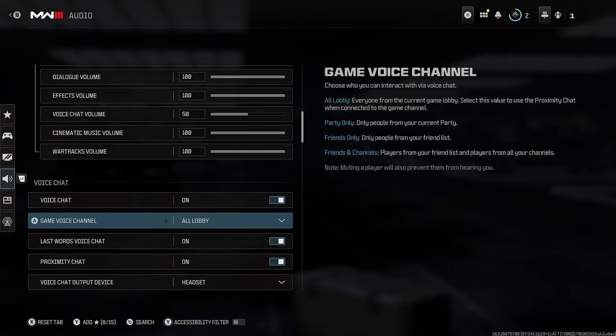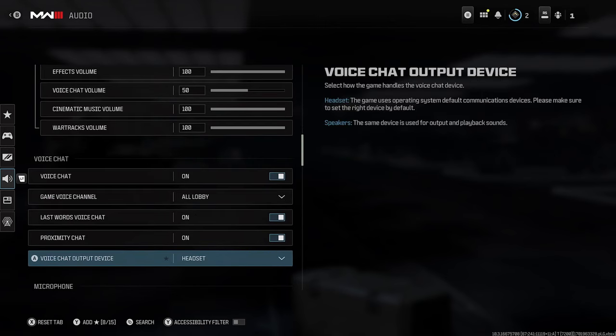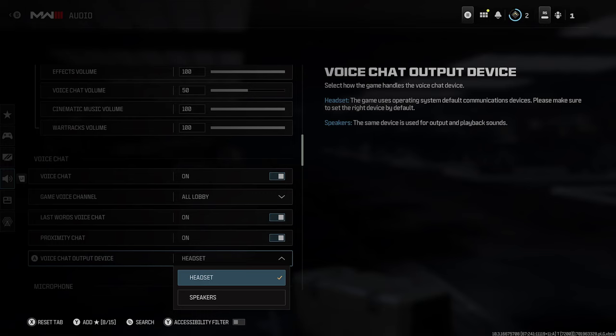And if you're on PS5, Xbox, or even PC, just ensure that your microphone and headset isn't set up in a way that you're on an external party, whether it be Discord or whatever. When it comes to these other settings, you can leave them as is — just ensure your voice chat output device is on the correct one.